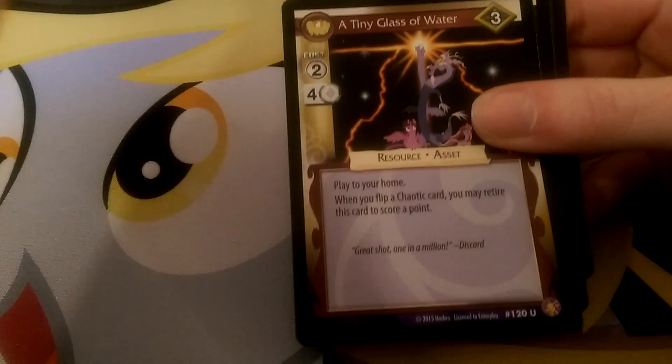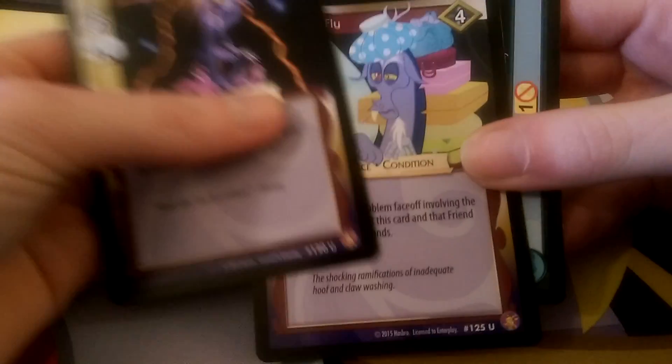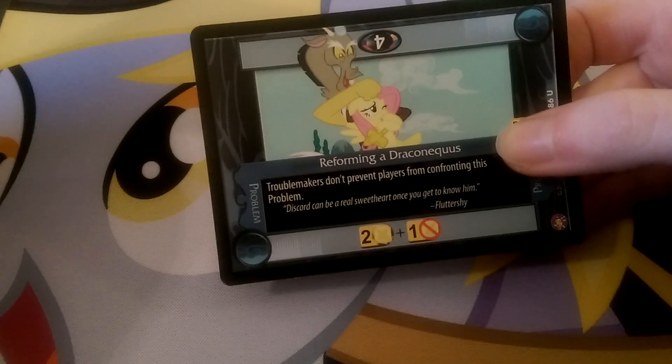Everyone loves Cloud Chaser. And then our Uncommons: A Tiny Glass of Water, Blue Flu. And then we also have Reforming a Draconicus — Discord friends.